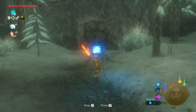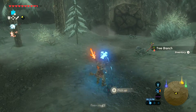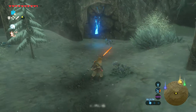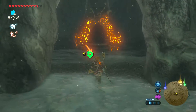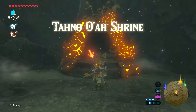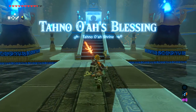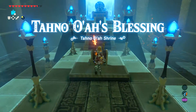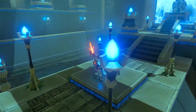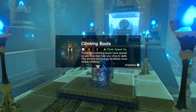Go ahead and throw this. Try that again. And here is the hidden shrine — the Ta-no-oh shrine. In this shrine there's no puzzle or anything, you just walk right up. There we go, we got our climbing boots.